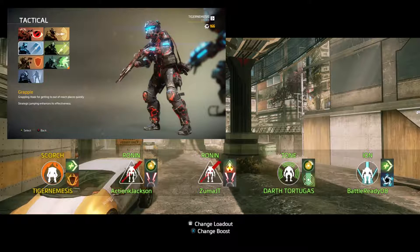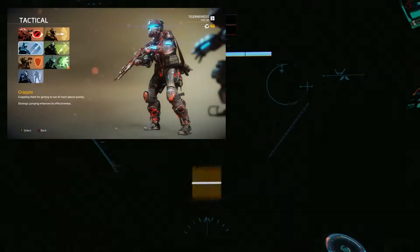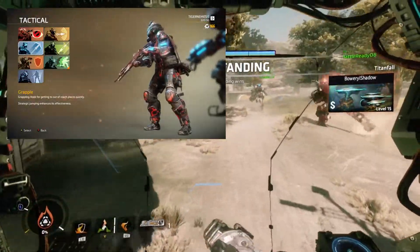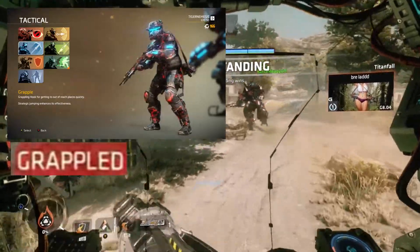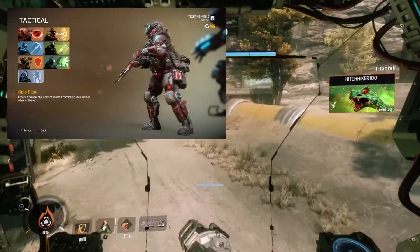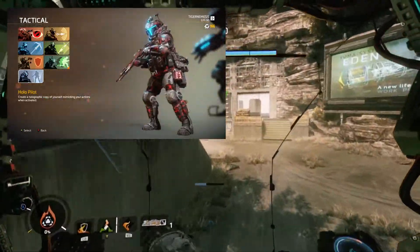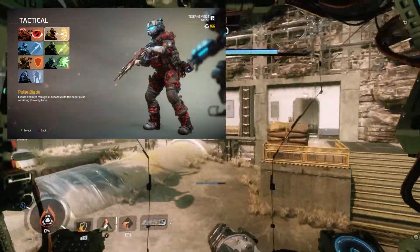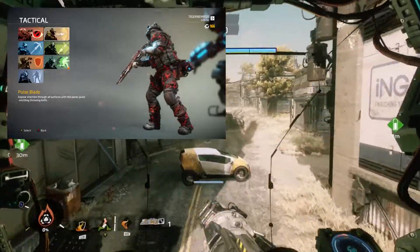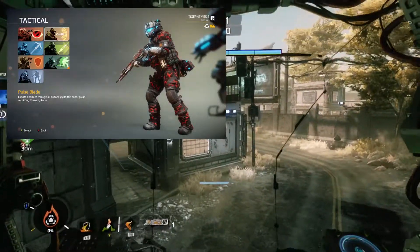Grapple hook only helps you move around the map but not to play offense against titans. Don't even try to use it to rodeo an enemy titan because you're giving a gigantic red flag that informs them of your intentions, so the reaction will be deadly to you. Hollow pilot is useless for LTS because it doesn't aid you in attacking or evading enemy titans and pilots. Pulse blade, although useful in other game types, doesn't really have any use in LTS.